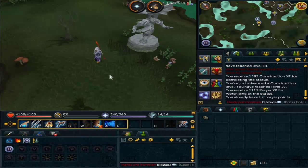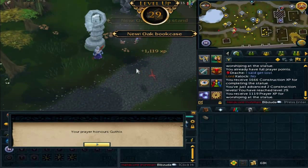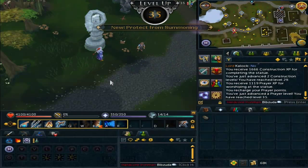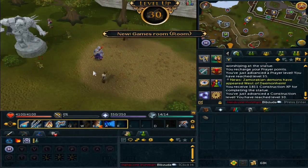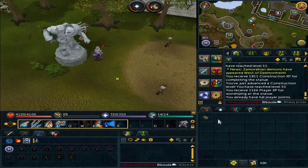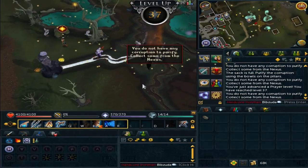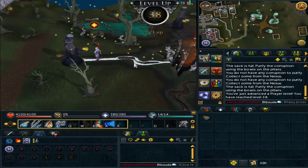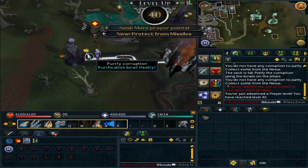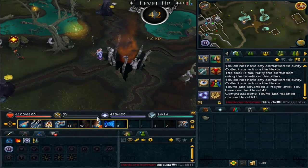I'm going to be getting one of those after I finish with these god statues, or I might get my prayer up first. I got quite a good amount of construction experience from this as well, so I got up to level 29. My end level once I completed all the statues was 30 construction, and I got 35 prayer. Then I just grinded it out at the Nexus to get my prayer up to 43. It was really slow and boring, especially because on World 2 nobody else was doing it, so I never got the bones you can bury for a lot of experience — I just had to do the bowls the whole time.